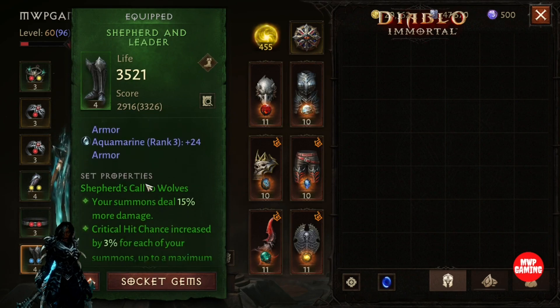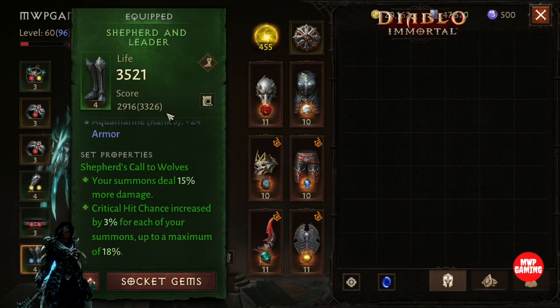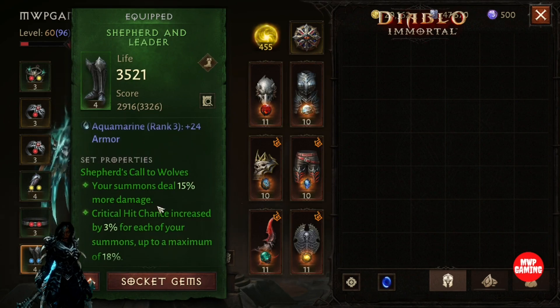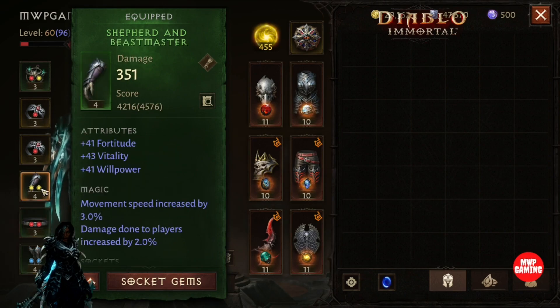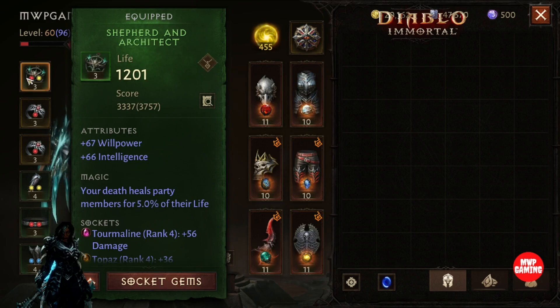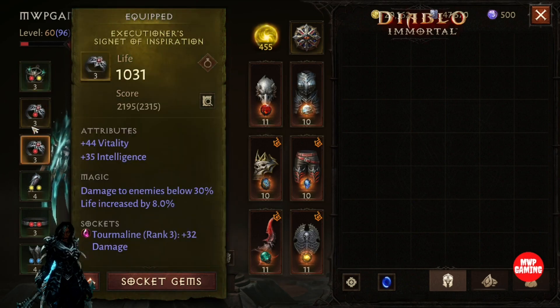The set I use — I shouldn't even show my boots because they're really bad. I just have them for the set bonus. I need to farm better ones. The Shepherd's set here is for the summons — it's pretty crazy, does more damage on criticals. I actually have boots that give me way more combat rating but I use these for the four-piece set bonus.